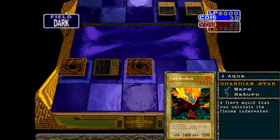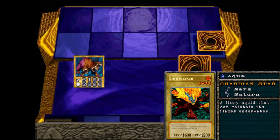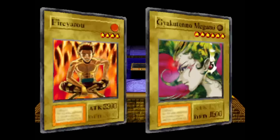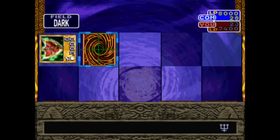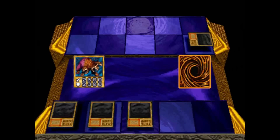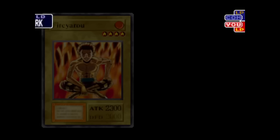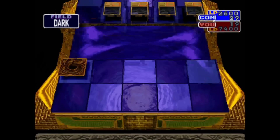The next dual-type Pyro in our list is Fire Kraken — this one is very straightforward. Despite being an aqua monster, its attribute is fire, the name literally says fire, and the description says a fiery squid that can maintain its flames underwater. Everything about this card says it should be a fire type. There is also a card in this game called Stop Defense, which changes your opponent's defense position monsters to attack — I think it's going to be a staple when I eventually do the character runs. Getting back to the duel, we've finally cleared his field and can start attacking his life points.